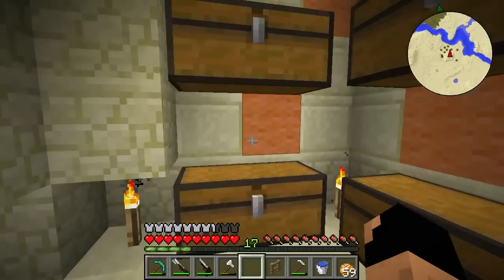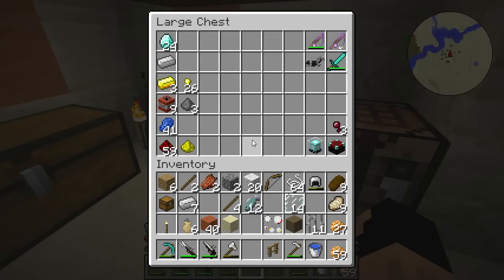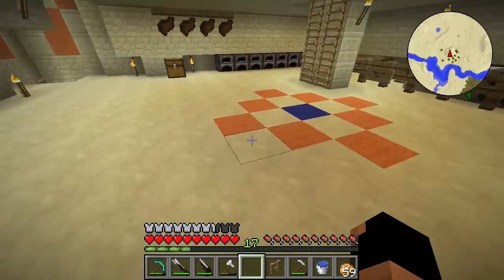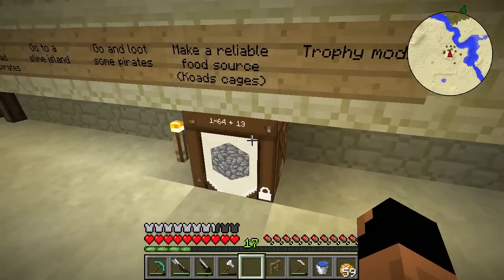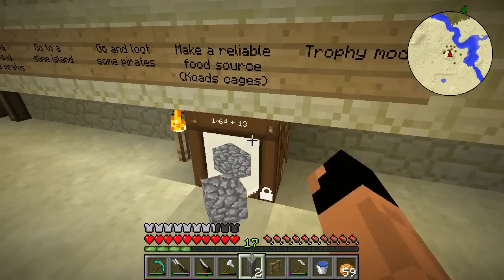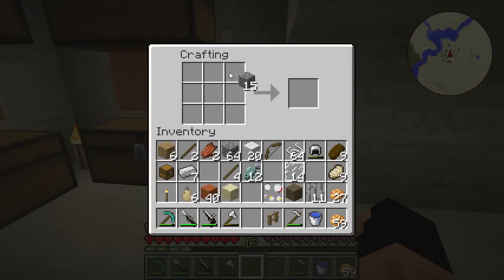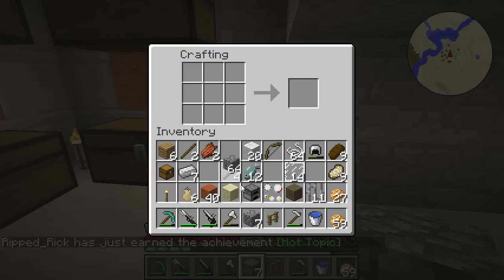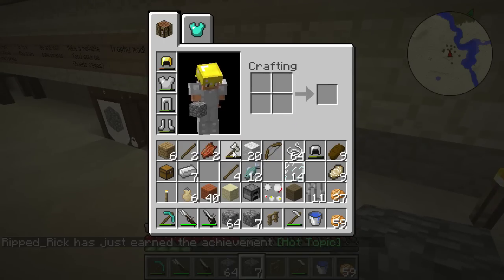There's one more thing we can make that requires more stone — are you serious, there's no cobblestone? Oh wait, we have a barrel full of them. Let's get some of those. We just need to make one furnace — and we got an achievement for that? We might not have because of our world loss.